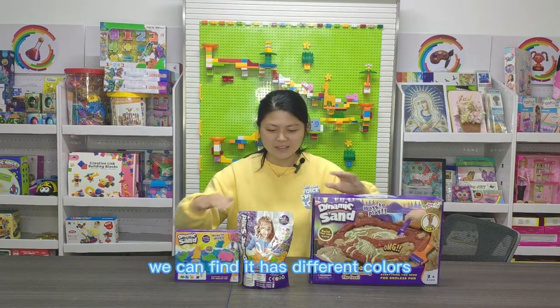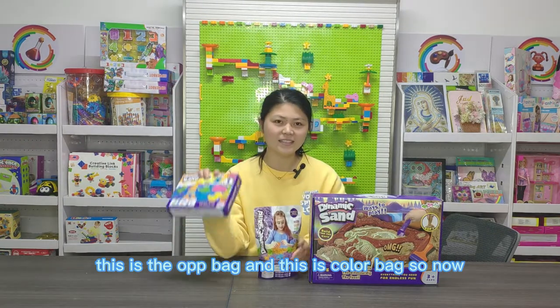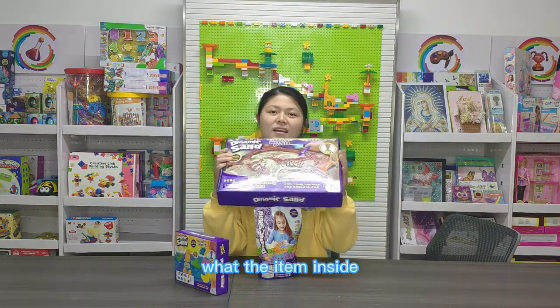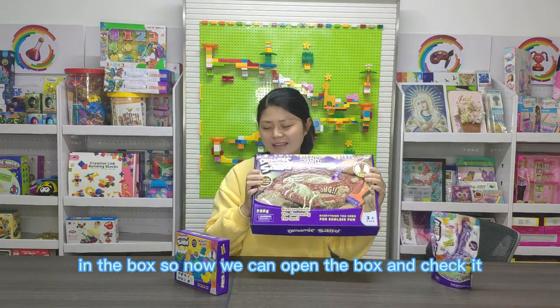We can find it has different colors. This is the OPP bag and this is the color bag. So now let's see what the item is in the box — we can open the box and check it.